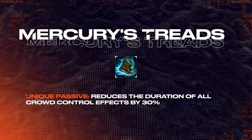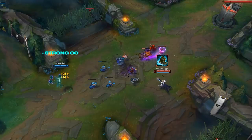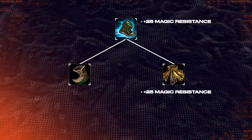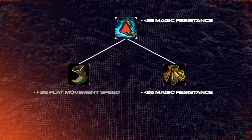Conversely, a big part of mercury treads' value comes from its tenacity, which reduces the duration of crowd control effects. When laning against champions such as Syndra and Zoe, mercury treads can be especially strong as they help reduce their potent crowd control while granting defensive stats to limit the chances of getting bursted. However, upgrading from a null magic mantle to mercury treads gives no additional magic resistance, so in scenarios where you only need the magic resistance but not the tenacity, it can be better to sit on tier 1 boots and prioritize other itemization.